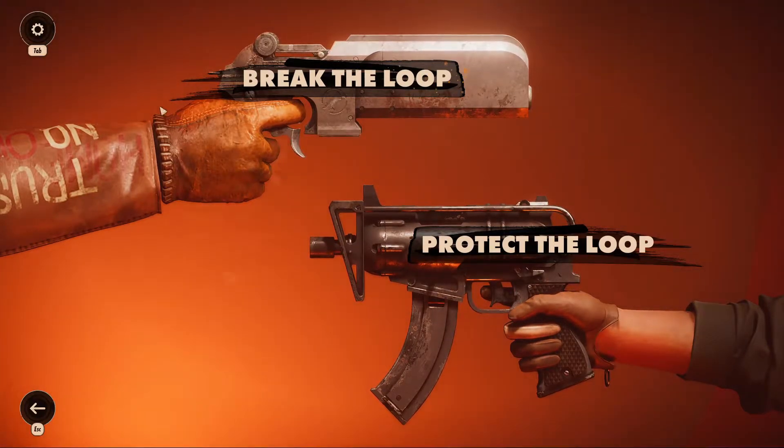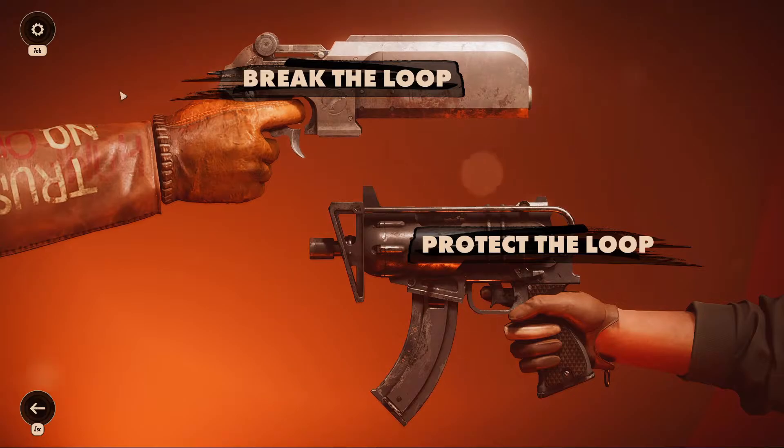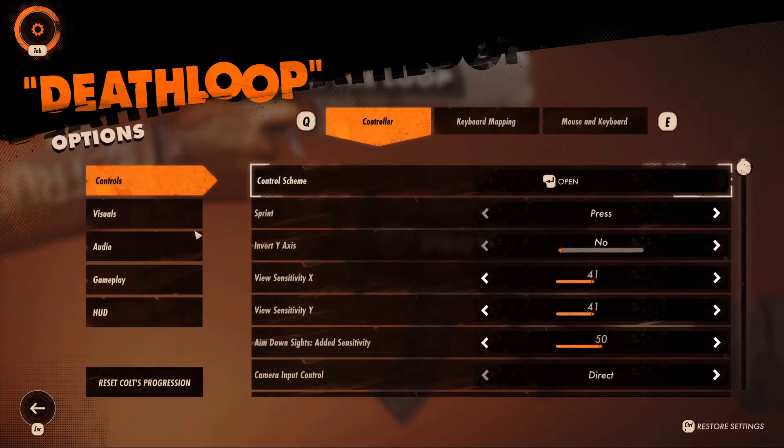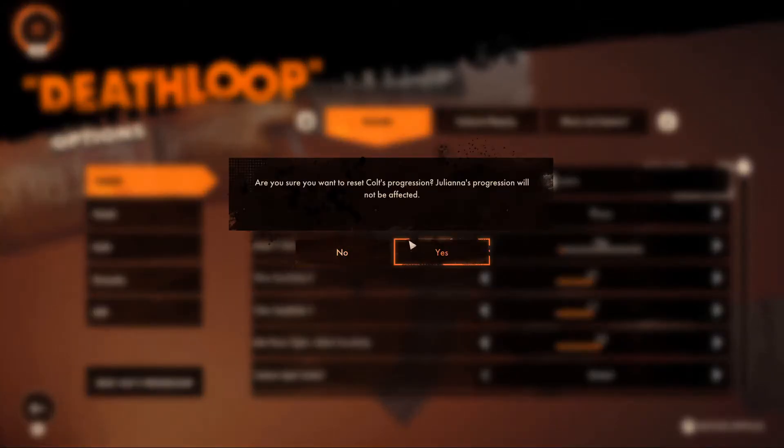Hey y'all, real quick — if you're on PC playing Deathloop and want to reset the game, this is for PC players. Go up to the top left, hit Tab, come down to Options, and click 'Reset Colt's Progression.' It will ask 'Are you sure?' — click Yes.